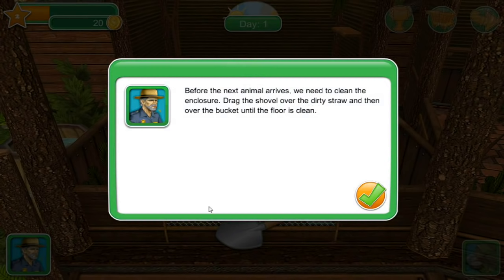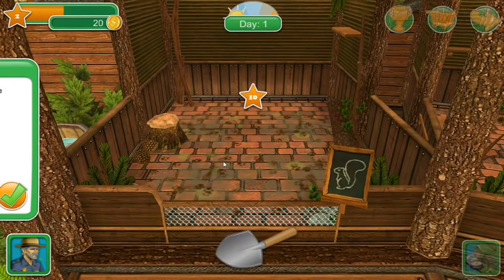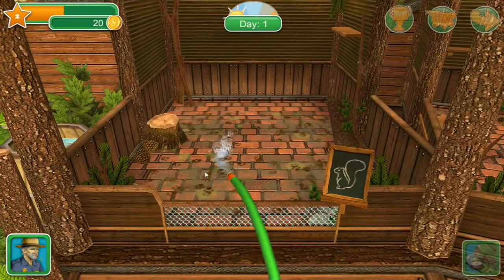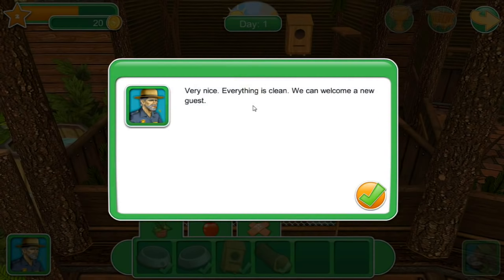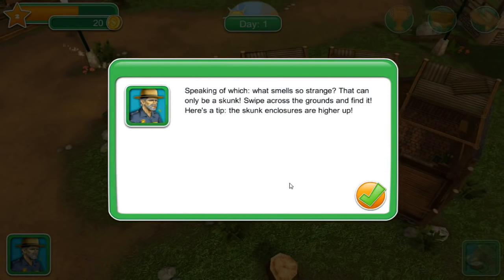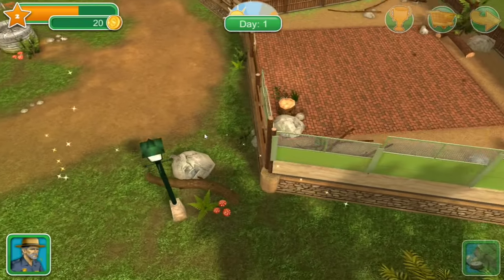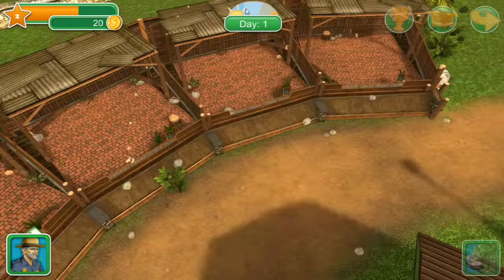Before the next animal arrives we need to clean the enclosure: drag the shovel over the dirty straw then over the bucket until the floor is clean. Oh look at that - this is a much more interactive way to clean. Now we need to clean the floor with water - aim the hose pipe at the dirt patches until the floor is clean. This is a lot harder than cleaning the puppy enclosures at the rescue. Very nice - everything is clean! What smells so strange? That can only be a skunk - the skunk enclosures are higher up!